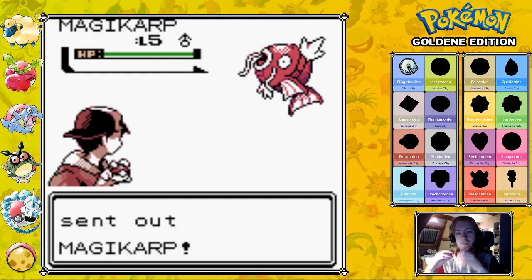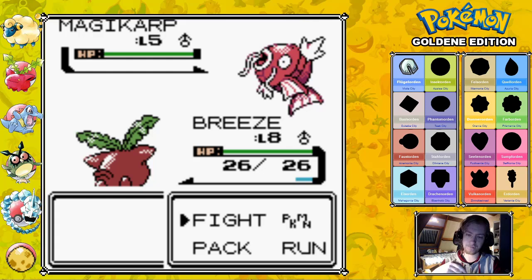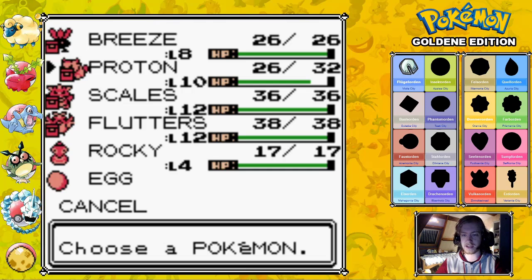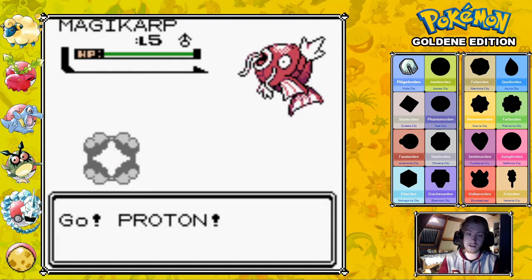Magikarp! Every generation has a Magikarp trainer. Not all of them have six Magikarps, though. I really would have liked to just use Breeze here, because Breeze still doesn't have an attacking move. So I guess we use our Electric mode.